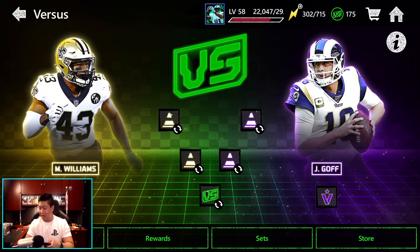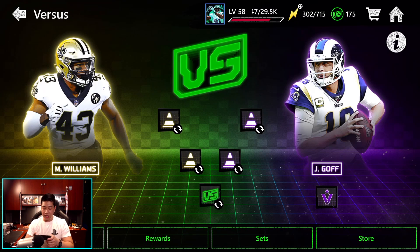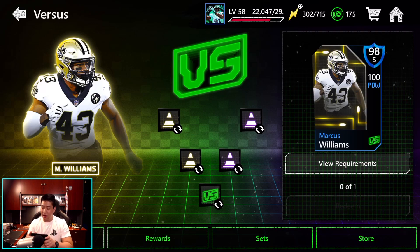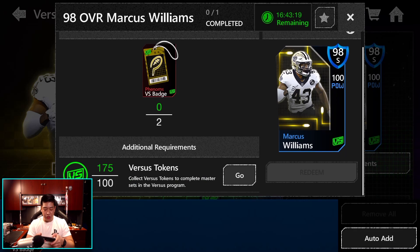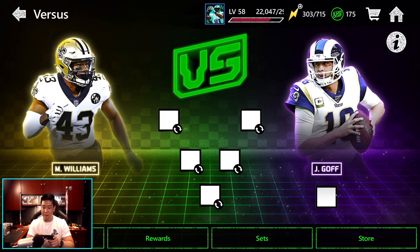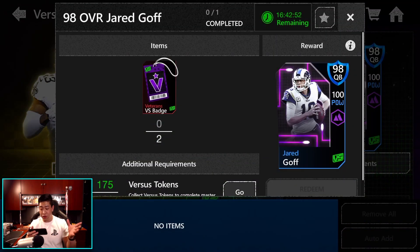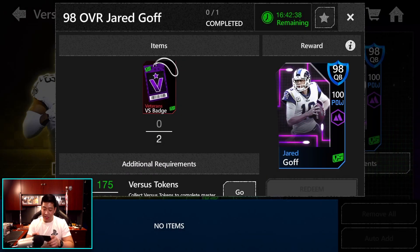We got Jared Goff and Marcus Williams right here. To unlock them, you have to get 100 Versus tokens, then view requirements: put in two badges and 100 Versus tokens and trade it in for that respective 98 overall 100 power player. Marcus Williams has 94 speed, 99 awareness, and 97 acceleration. For Jared Goff, it's basically the same but you need Veteran Collectibles instead of Phenom — the purple instead of yellow. His throw power is 95, throw short at 99, mid at 97, and 95 deep. Not too bad throwing stats.